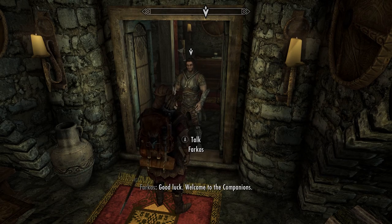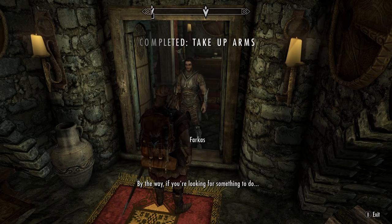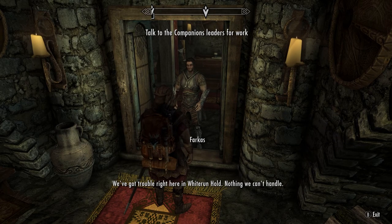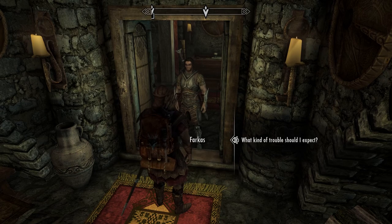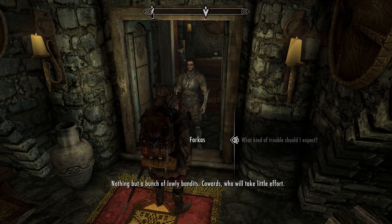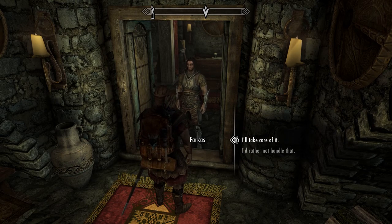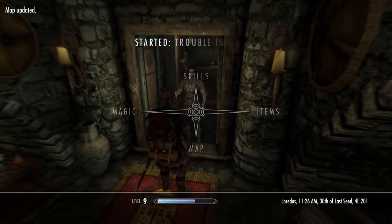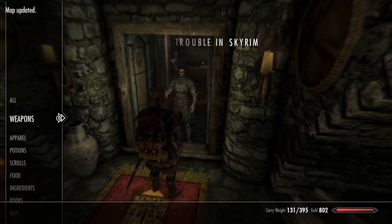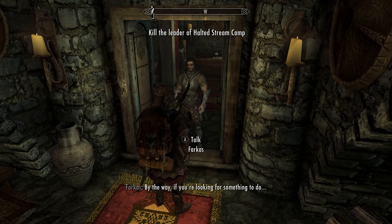'Good luck — welcome to the Companions.' Thank you. 'I am here for work, by the way — if you're looking for something to do, we've got trouble right here in Whiterun Hold. Nothing we can't handle.' 'What kind of trouble?' 'Nothing but a bunch of lonely bandits — cowards who will take little effort.' Don't worry about it — I'll take care of it. 'Good — do not spare them your blade. Or my bow.'